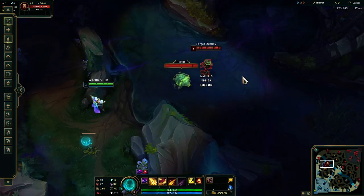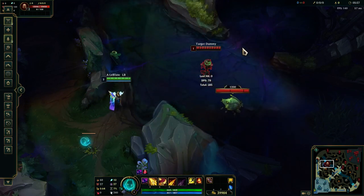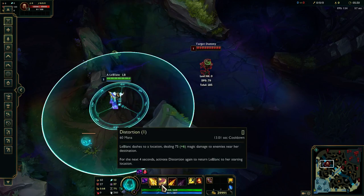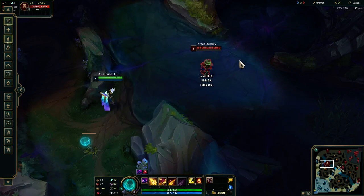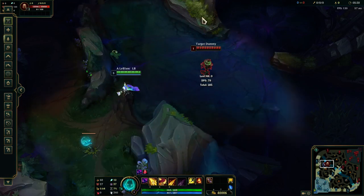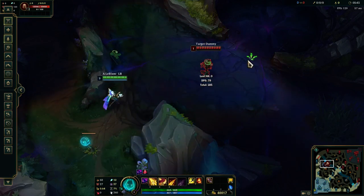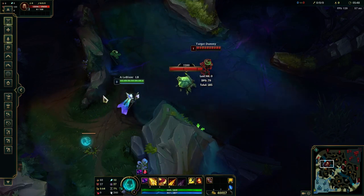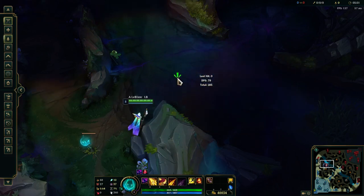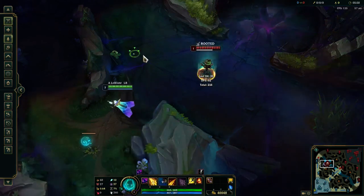The next combo is W, E, Q. It's a similar concept to what I was talking about at level two where you do W, Q, auto attack. You do this against champs who are mobile or who can dodge your dash. But also this makes it more difficult for the enemy to react to your E, so this is my preference of combo to use at level three especially when I do all-ins. Make sure you're auto attacking and pop back.